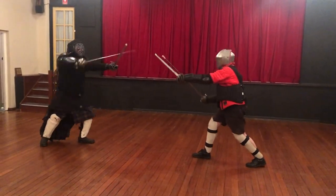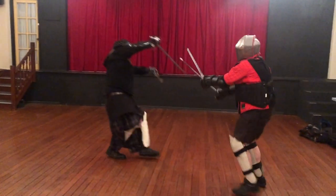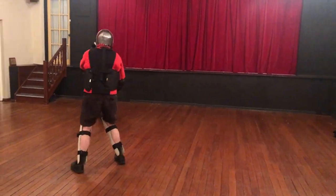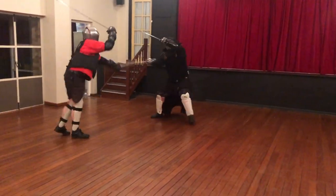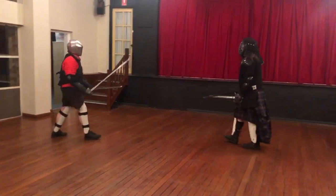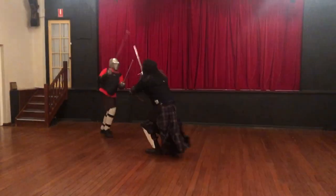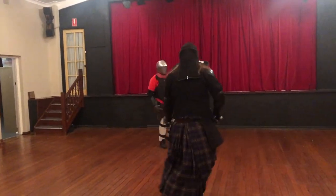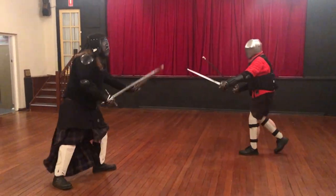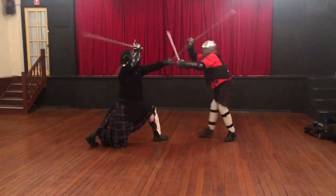And if Grizzly can get his sword covering the outside and dagger covering my dagger, then nothing happens — as in that exchange there. You'll see quite a lot of that. There it is again. And again.